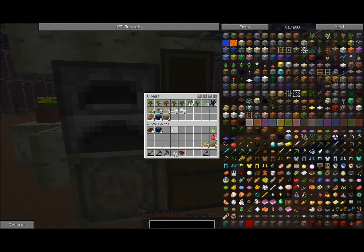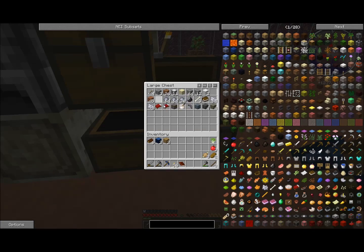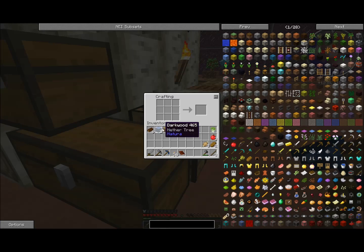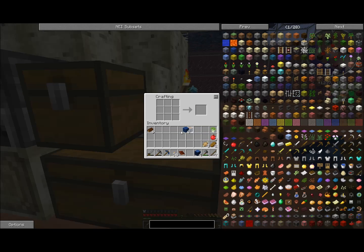I'll grab that and some sticks. Got 36 torches. I'm going to make a crafting table to bring along with me, create some more planks. Let's just bring the whole stack — may need it all, may need none of it. We'll see.